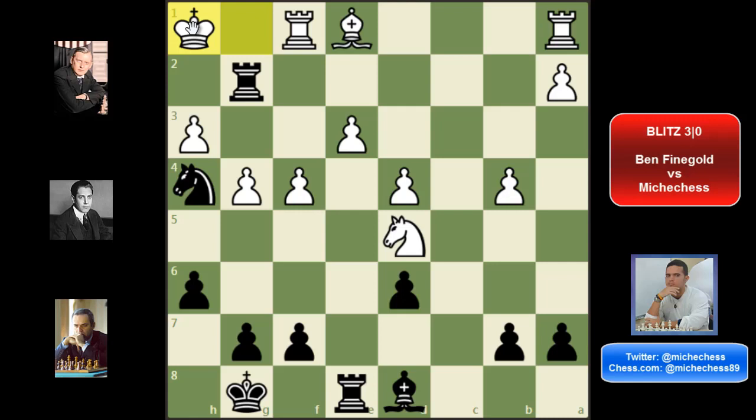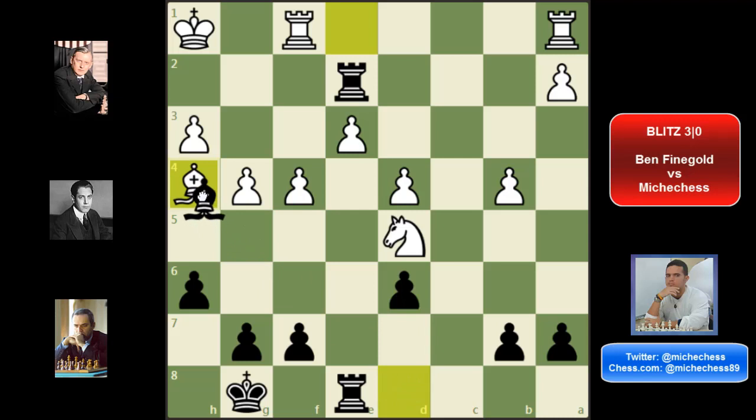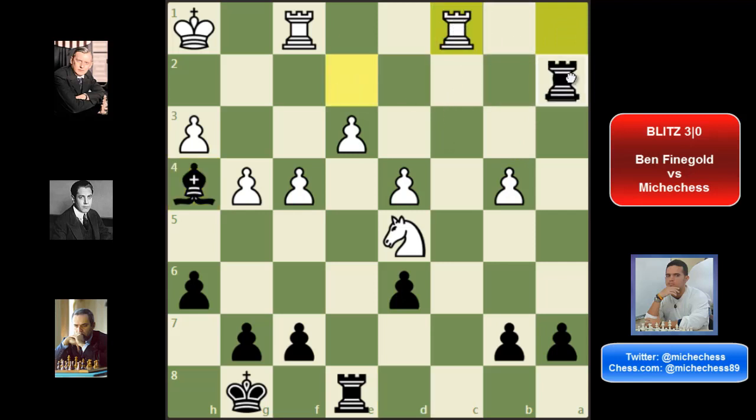He plays bishop e1. I gave a check. He goes back to h1 and I came back to e2. He traded on h4 — this is probably a dubious move. Rook f2 is much better, trying to get rid of my most active piece. Well, bishop takes h4 was played by Ben. I took the bishop on h4 and then he takes the open file. One more time the plan rook e1, rook e2 to get rid of my rook on the seventh rank was the best. Well, rook c1 — I take the pawn on a2. He takes the seventh rank and here I was visualizing something very interesting for my next moves under time pressure.